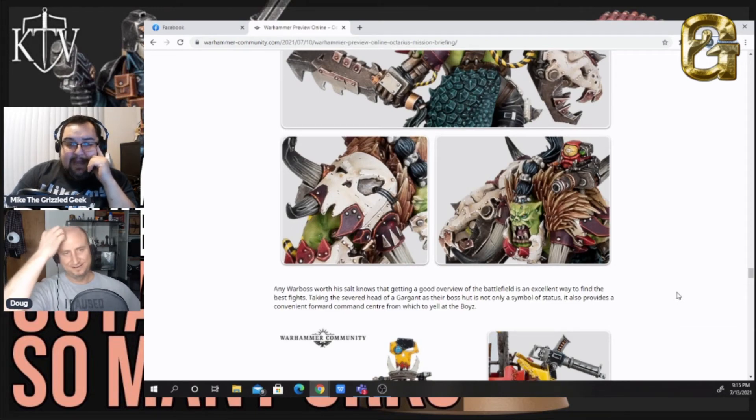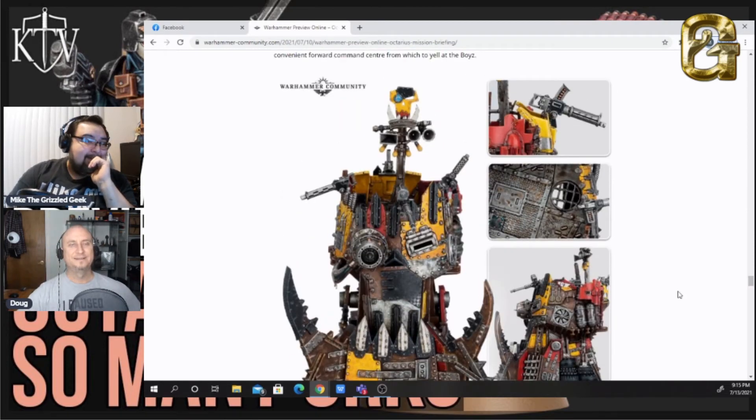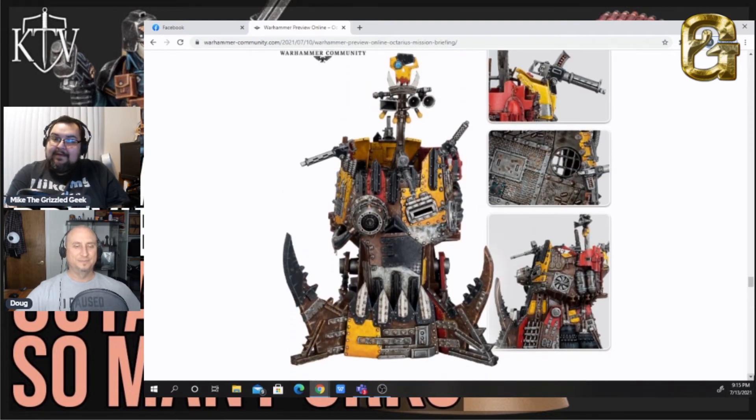They actually have a terrain piece as well — a Gargant head with a tower. It's the head of a Gargant with a little speaker up top where you can put your commander to give commands, and it's festooned with Big Shootas. This looks a lot like the towers the Orks can build in Dawn of War — especially the top part, it's like a bunch of Grots sitting in a tower firing Big Shootas.